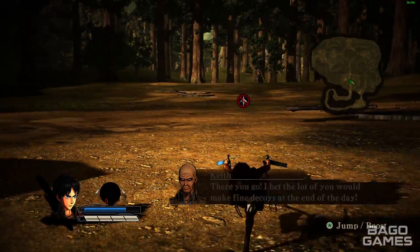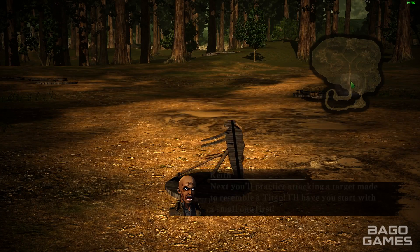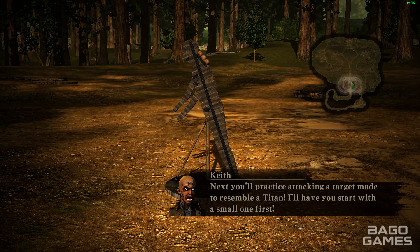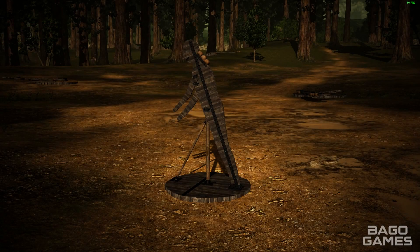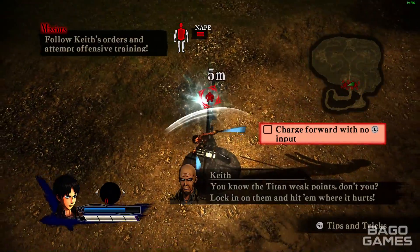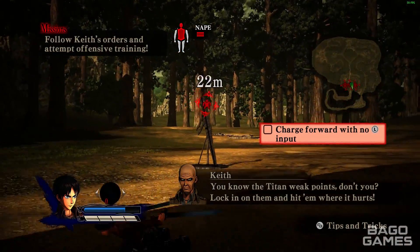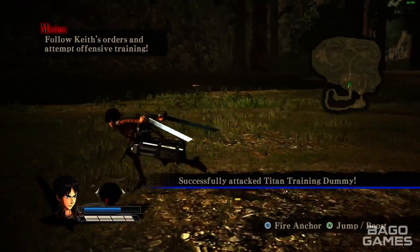I'm pointing out the issues because the combat feels a little bit too complex for what it really needs to be. Basically, how you go about attacking is switching into combat with RB, pressing X, then moving with the left analog stick. You hold A to boost and attack by pressing Y — it's just a lot of button presses for one small action.